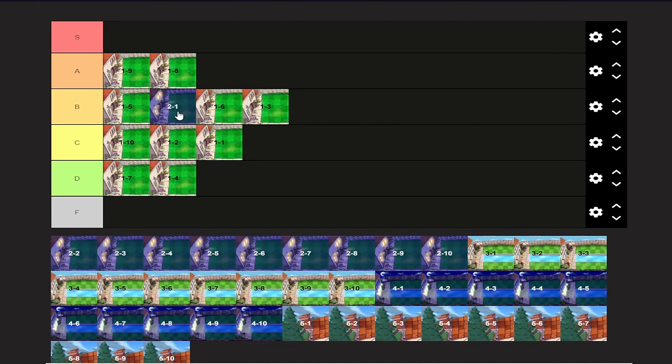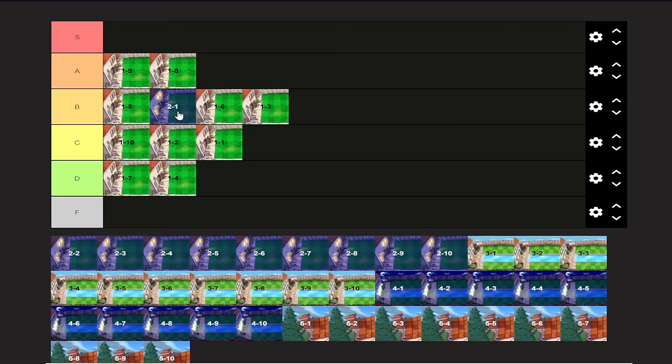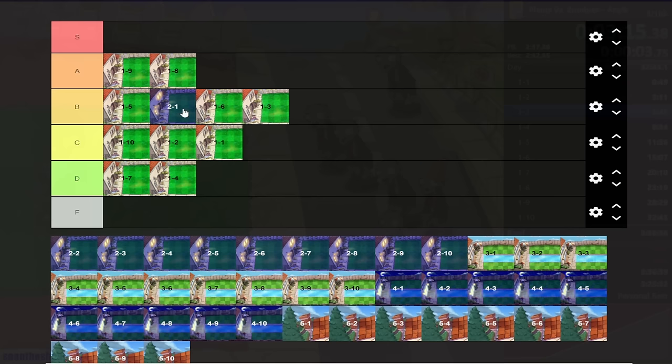I want to quickly explain previews. You've seen them in Plants vs. Zombies — it's basically the level telling you which types of zombies are in the level. This also shows you how many of each zombie are supposed to spawn, in terms of a ratio. Essentially, if you have more newspapers in your preview, more newspapers are likely to show up. That goes for coneheads and pretty much every zombie in the game, aside from zombonies, catapults, football zombies, gargantuars, stuff like that. More zombies in the preview equals more of that type of zombie.